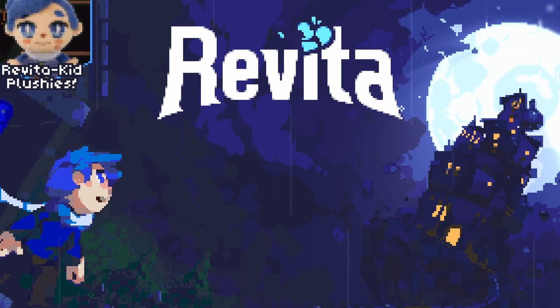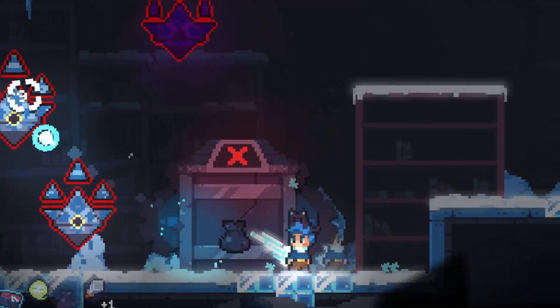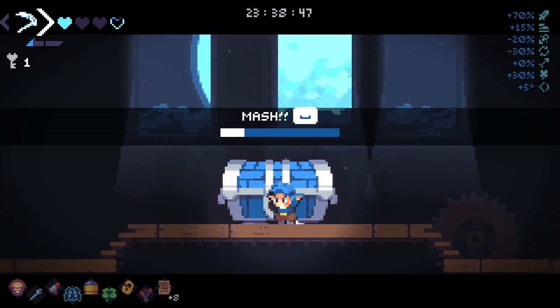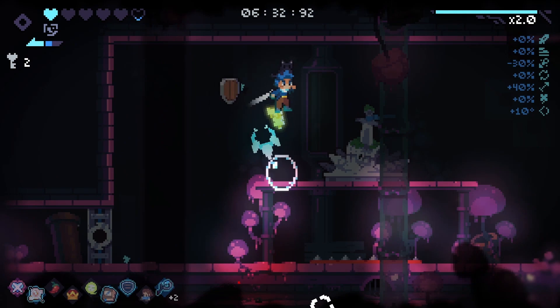Revita is an action twin-stick platformer roguelite where you play as an unnamed child ascending an ominous and mysterious clock tower in pursuit of their lost memories. Throughout their adventure, the player will encounter many unique items and upgrades, different biomes, and of course, many secrets.